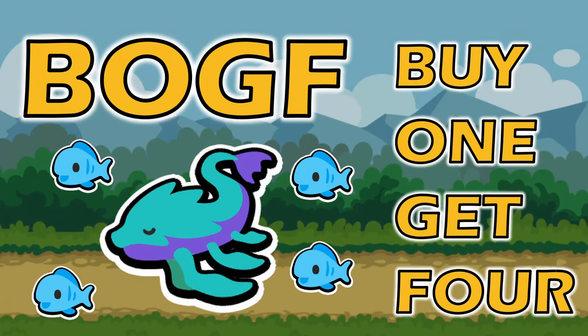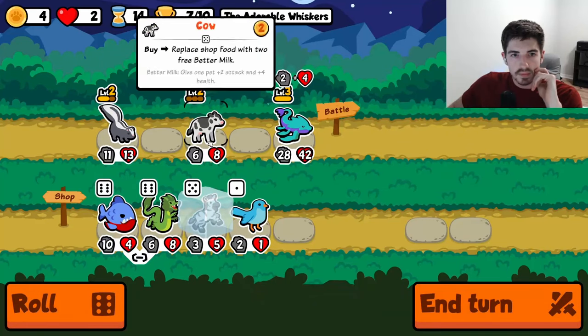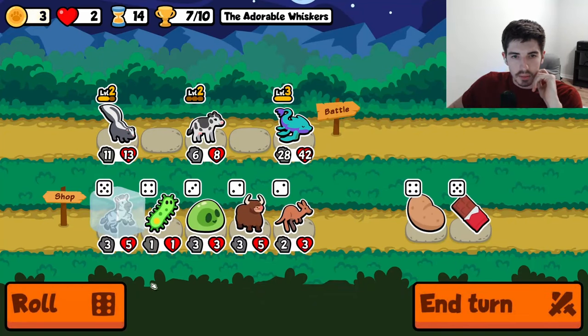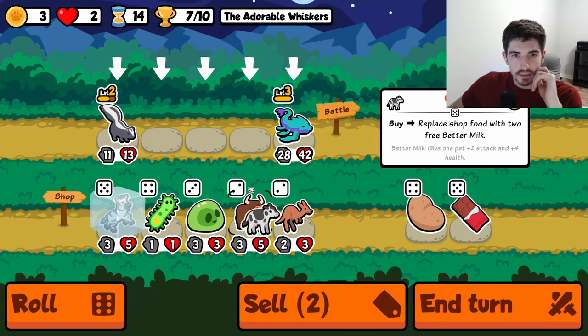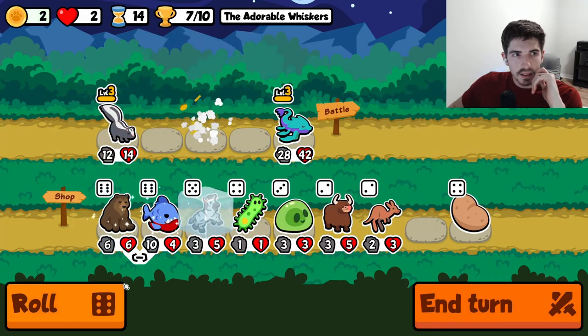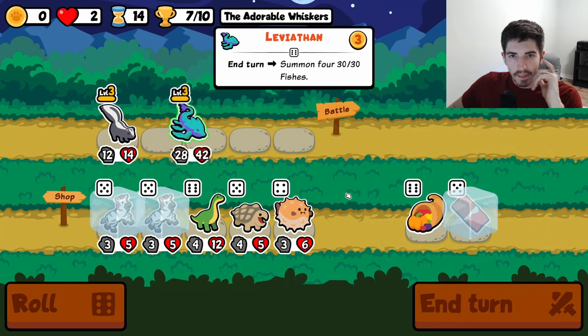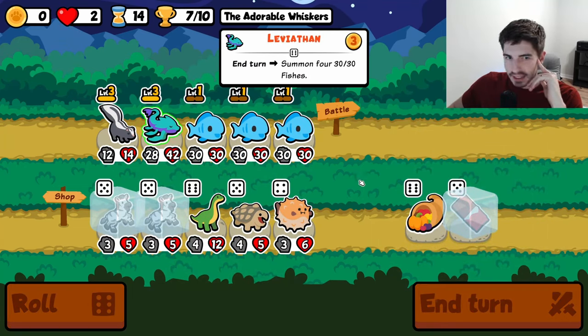Leviathan is a really cool pet. Basically it summons 4 level 1 fish at the end of the turn, making it essentially a full team for the price of 1. The difficulty is knowing how to scale it after getting it to level 3, because then the ability is essentially useless once you have all the fish that you need.